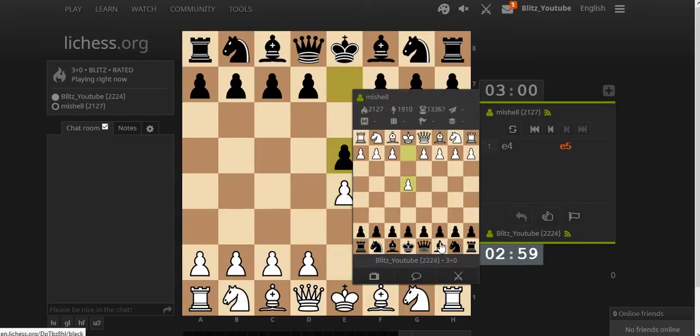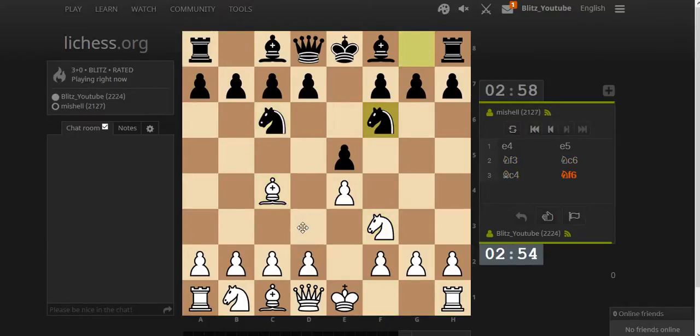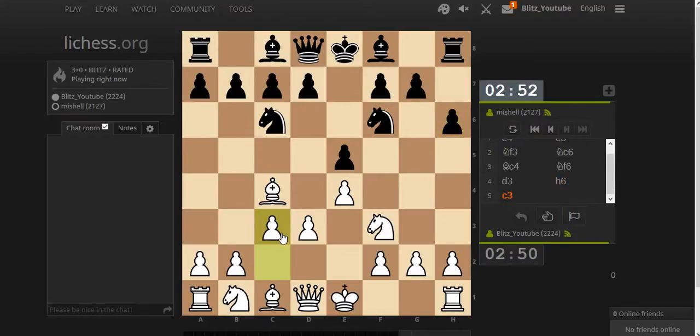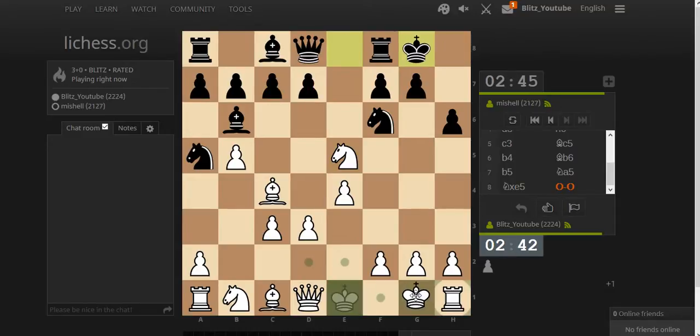Okay, let's see. Normal opening lines — h6 is possible here. I really like playing b4, b5 here and taking the pawn. I know that some d5s are possible.